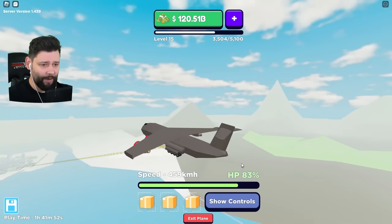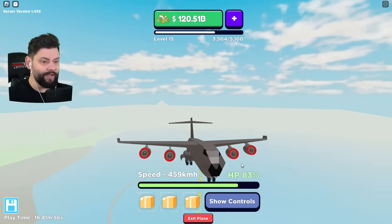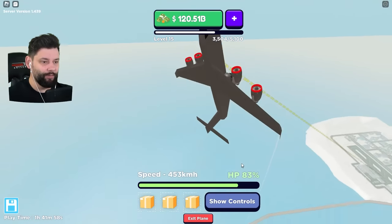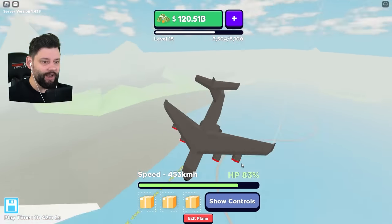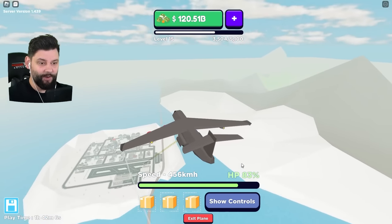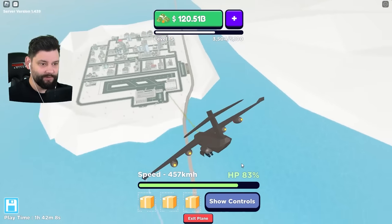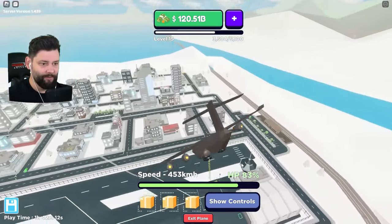We've still got so much more stuff to do. We've got absolutely huge amounts of money. We've got to buy the train line. Can I do a loop-de-loop? He's doing the loop-de-loops! We also have to buy the shipping area at some point too. If you want to see another episode of this, smash that like button down below. But until next time, I will see you all soon. Good — oh my goodness me. Bye!